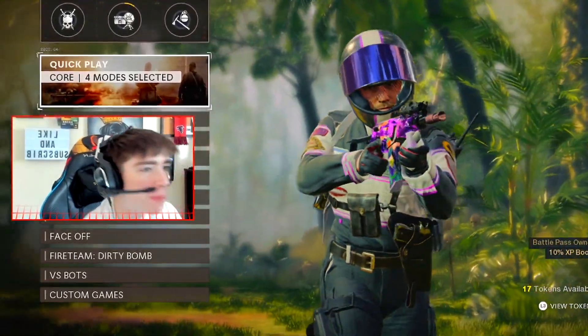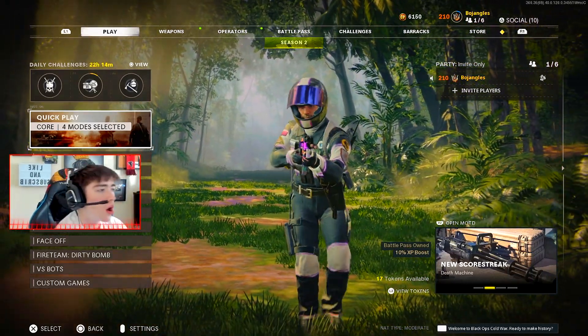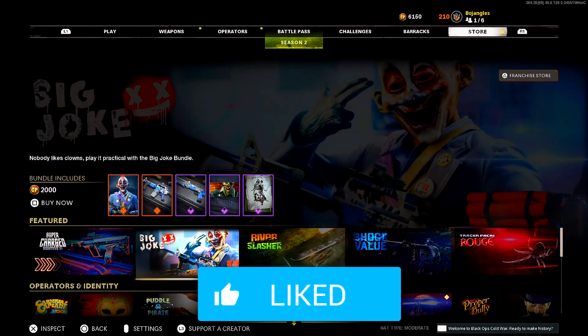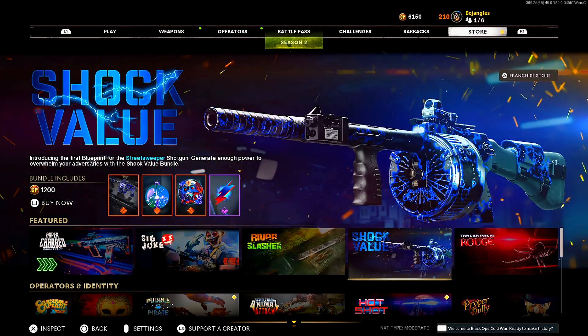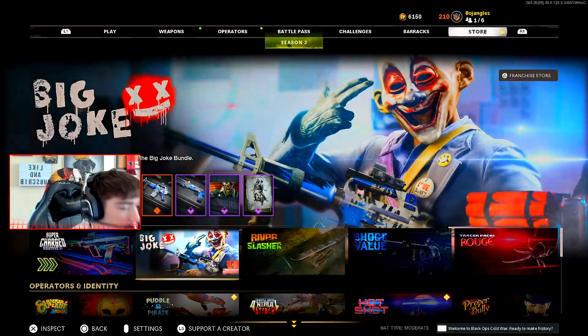Welcome back everybody to another Black Ops Cold War video. Today we're gonna try to drop a nuclear with the brand new AUG Mastercraft, the brand new reactive camo. If you haven't already, drop a like, subscribe, leave your Activision ID in the comments down below — we're always doing COD point giveaways. Drop a like and subscribe and let me know which bundle is your favorite or which one you're looking forward to the most.